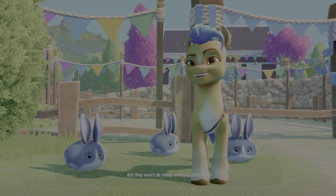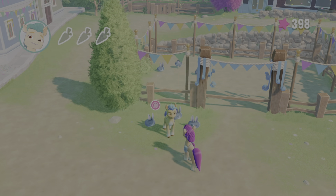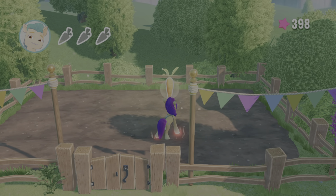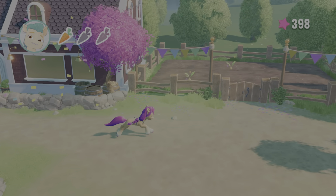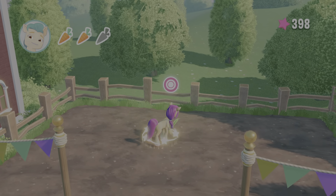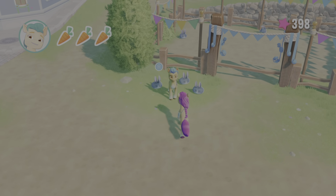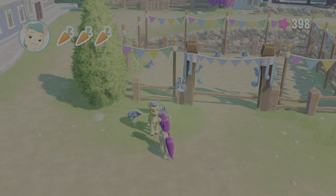'But they won't be ready until you feed them. Find some carrots and come back before they get antsy.' Alright, so now we've got to go collect the carrots, which will then give us the stars that we need. Here's the first carrot. Second carrot and third carrot should be over here. Talk to Hitch.